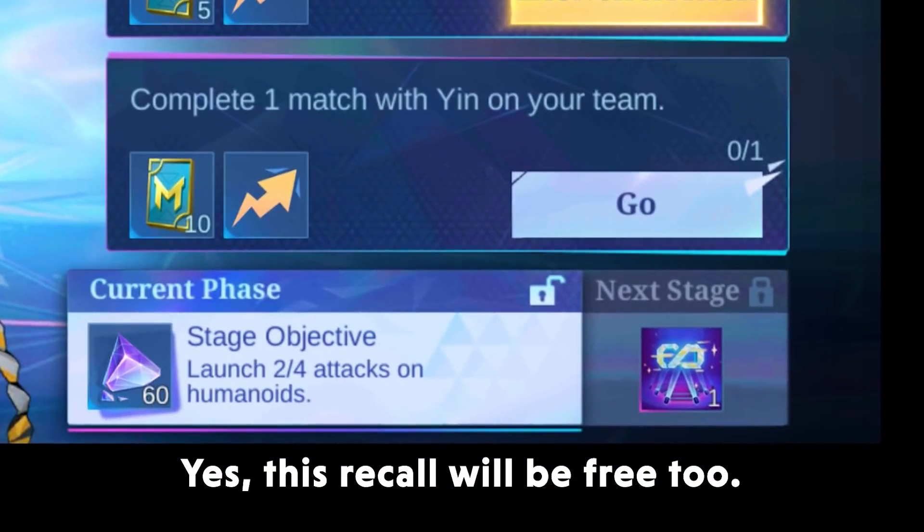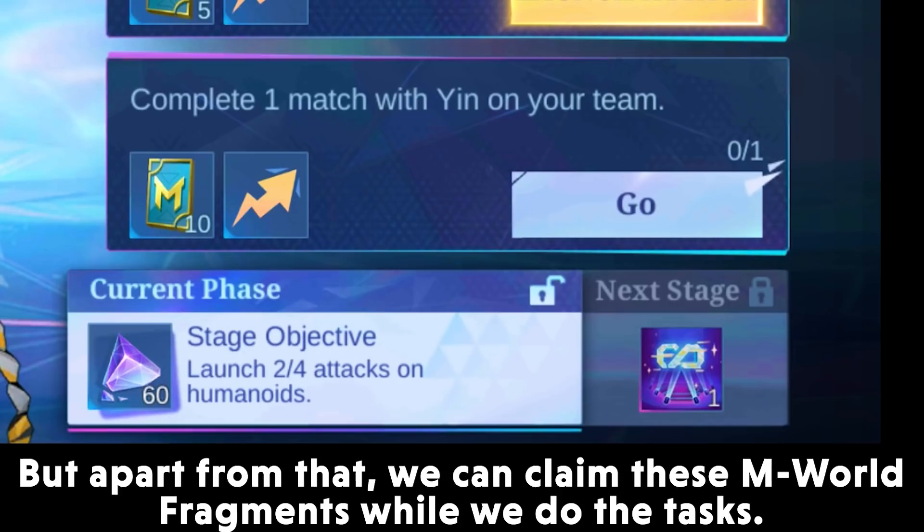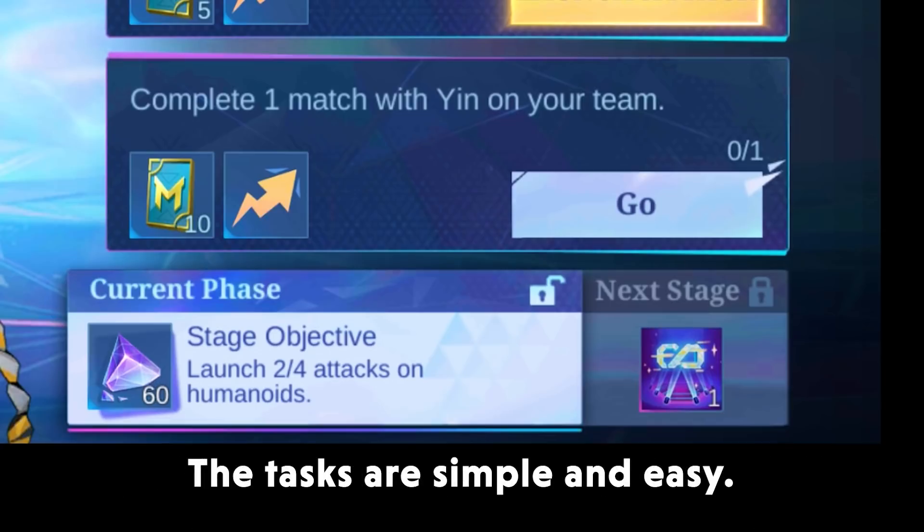The main objective of this event is to get the patchy starter recoil, and yes, this recoil will be free. Apart from that, we can claim emworld fragments while we do the tasks. The tasks are simple and easy.